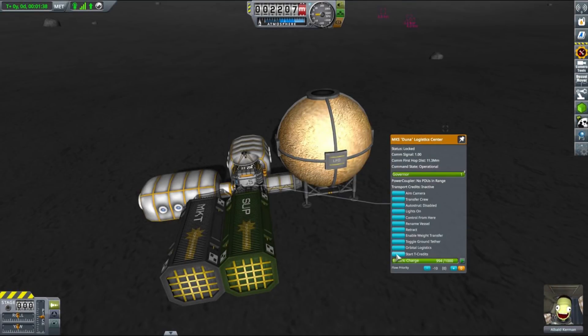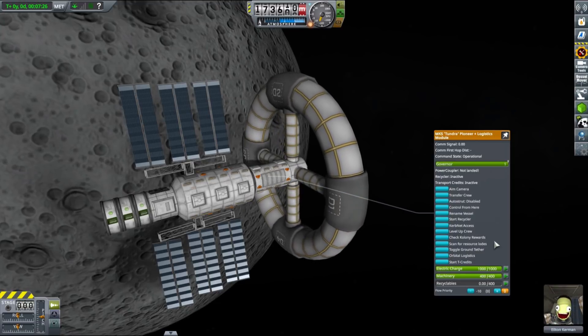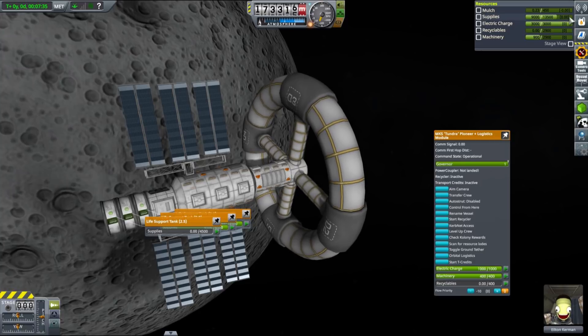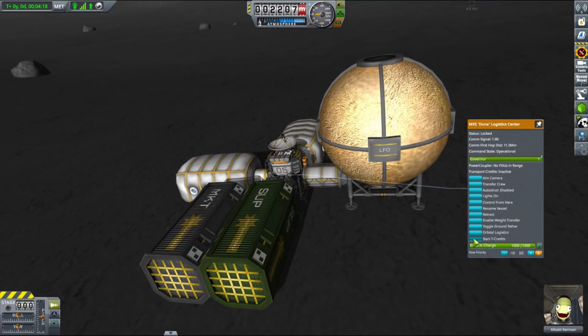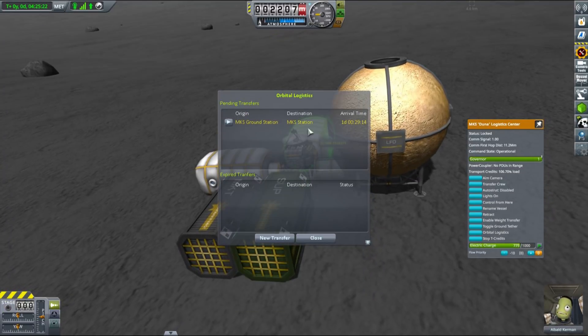The last method of resource sharing is called orbital logistics and is a new addition to MKS. This method allows transfer of resources between two vessels within a sphere of influence — so between vessels that are landed or in orbit. It requires a new resource type called transfer credits. In order to schedule a transfer, you must first convert material kits, liquid fuel, and oxidizer into transfer credits in the logistics center. Here I set up a surface base with enough materials to send a resupply mission to an orbital space station currently in high orbit around the Mun. In order to become a valid destination for orbital logistics, a Tundra Logistics Module is present on the station as well. This orbital station is currently missing some supplies, creating a perfect opportunity to test this logistics method. We start by converting fuel and material kits into transfer credits, and once we have enough — indicated by the context menu — we can schedule a transfer to the station. Ground-to-orbit transfers take into account the orbital period of the orbiting vessel, and in our case it takes a bit over a day to complete.